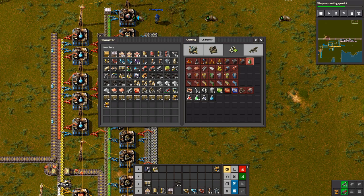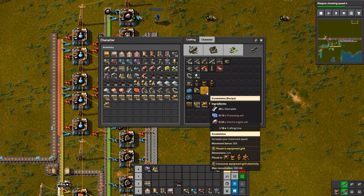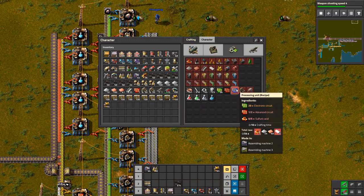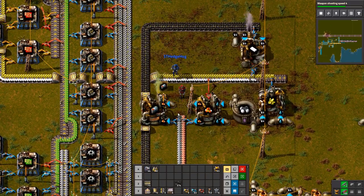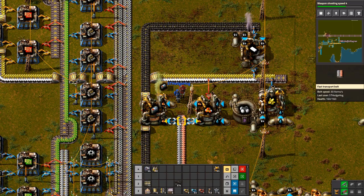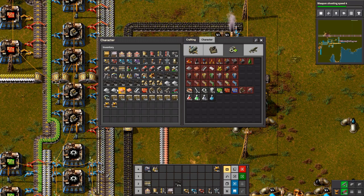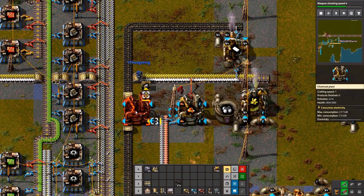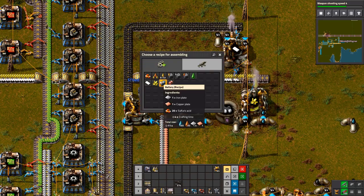But for the power armor... it was just the exoskeleton. We need processing units for both of them anyway. And for processing units we need sulfuric acid, which we're making here. And this is actually backing up, so we could tap off of it. Just — whoa, I didn't mean to do that. Ahh! Mass panic. You didn't want to do that, did you? No, I really didn't.